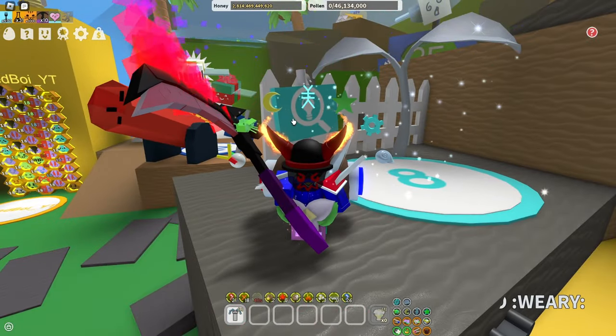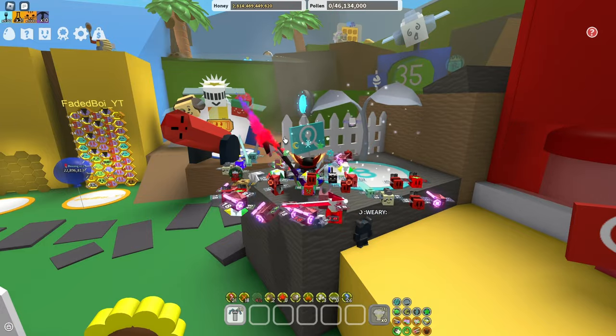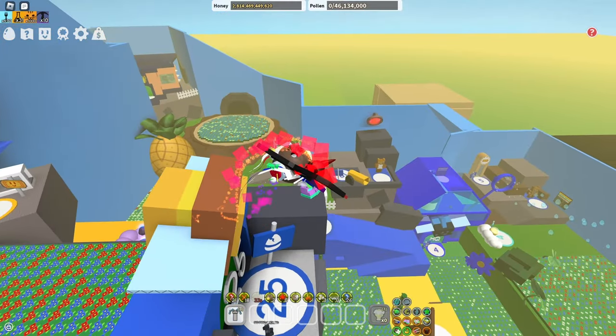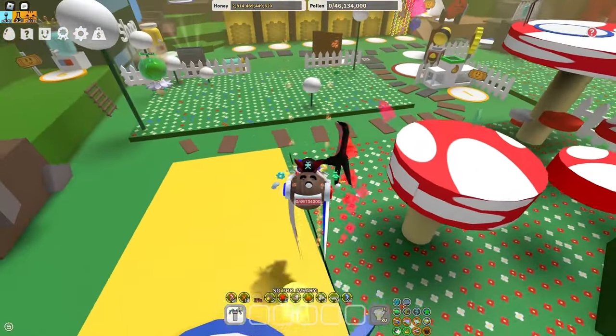Another way to get glitters is from sprouts. Every sprout can give you glitters, you just have to be very lucky. The higher the rarity of the sprout, the more likely it is to give glitters.